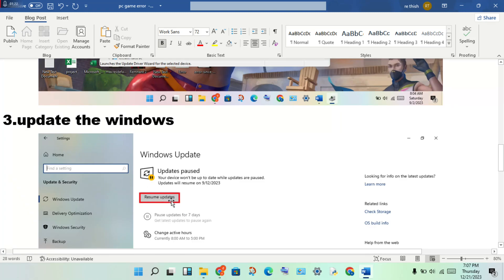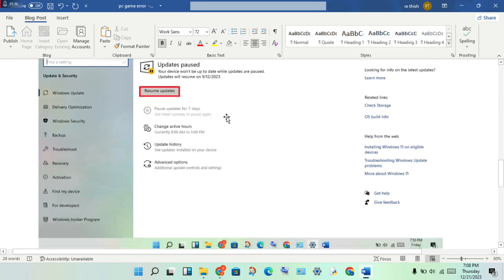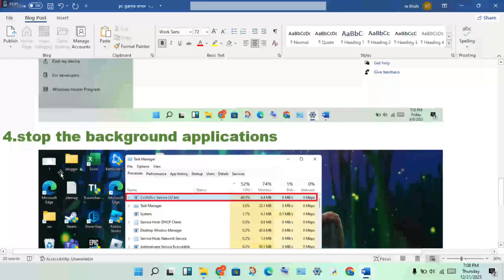This is one of the most common issues. Open Settings, click on Update and Security, check if any update is pending and get the update.